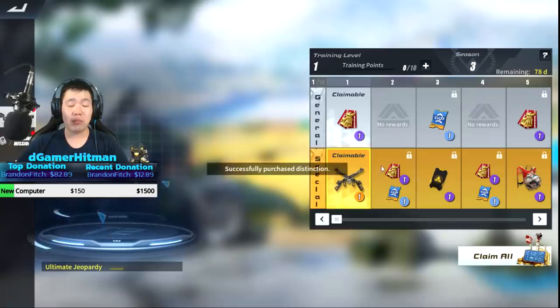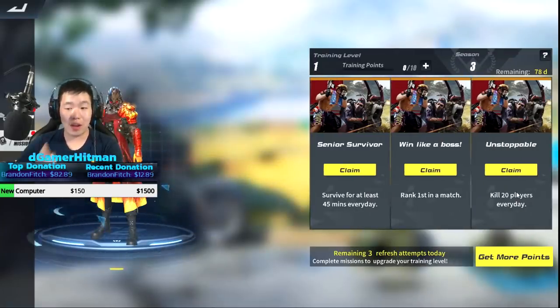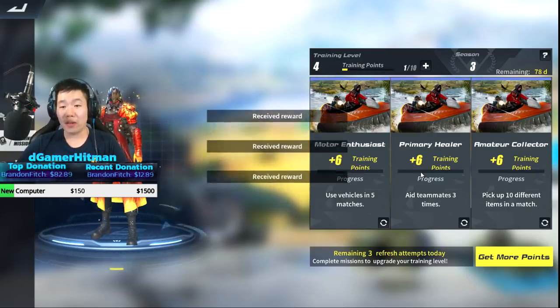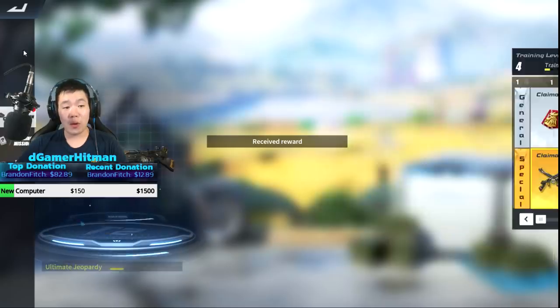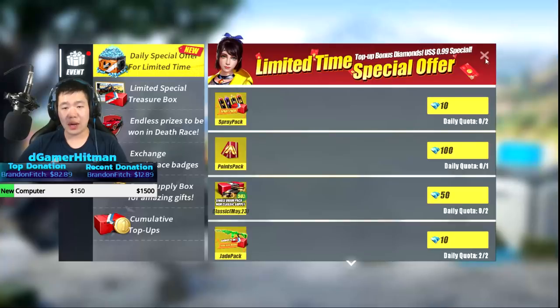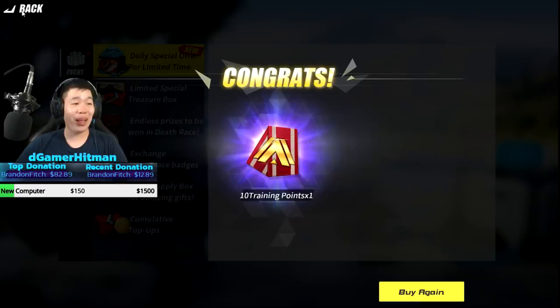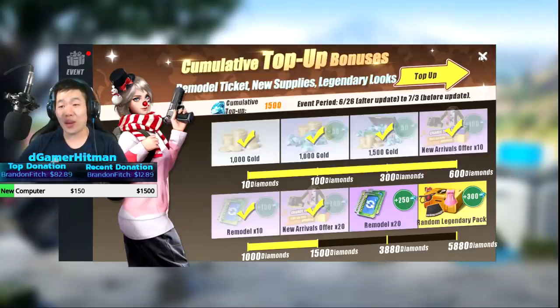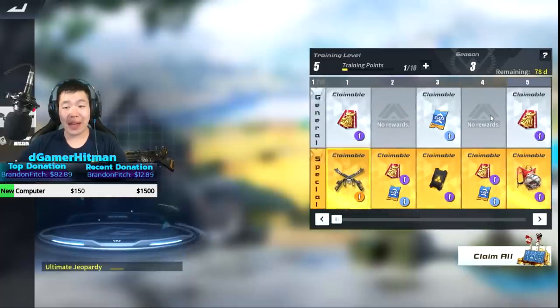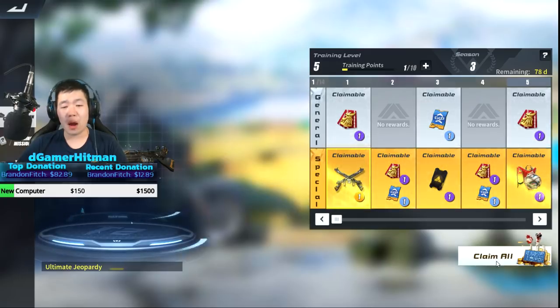If you guys are gonna play this game often, you can probably get all these rewards. I'll claim this and I kept this one too - it's gonna help out for this new season. We're already at level four! We're also gonna buy training for 100 - 10 training points right off the get-go, probably the best way to get your money's worth. We're already at level five - I didn't need to spend too many coins.